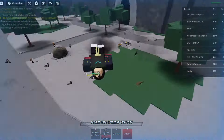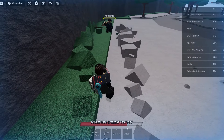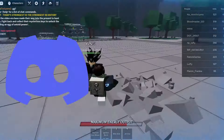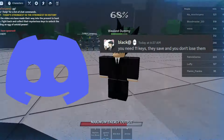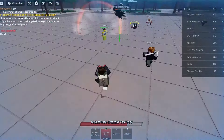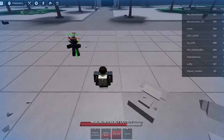After defeating the NPC, you will get a small cutscene where you receive a key. You now saw the cutscene of getting the key. The creator of the Strongest Battlegrounds has mentioned that you will need 11 keys to get the eggs, which means we will need to defeat 11 NPCs — quite hard.